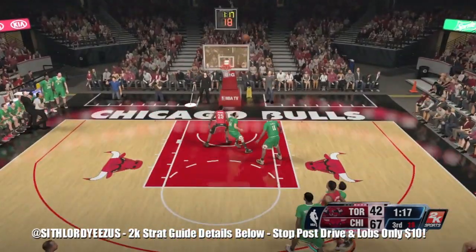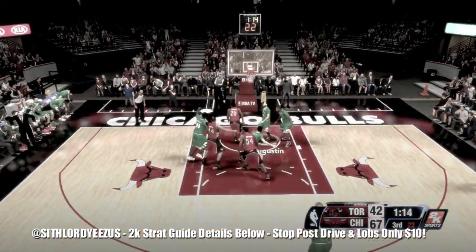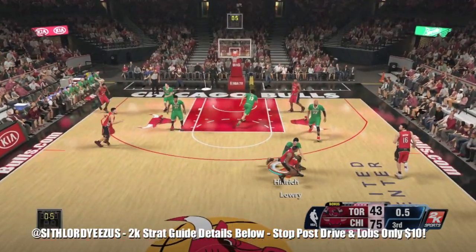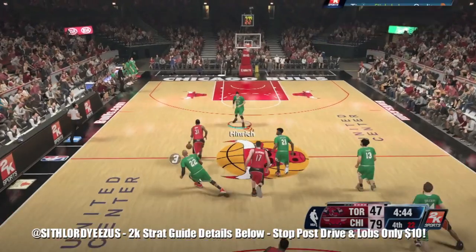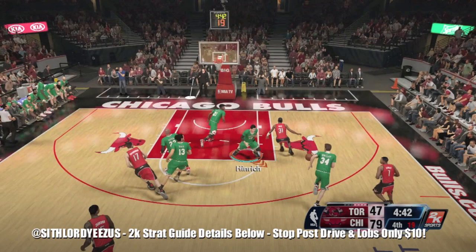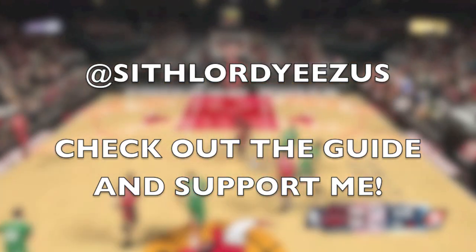To stop the post drive this year, you want to hold the charge button — but don't hold it all the way while they're posting up. Hold it right before they spin and you'll get a charge most of the time. If you hold it all the way they'll fake spin you, bump you, you'll fall down, and they'll have an open mid-range shot — you don't want that.